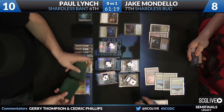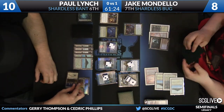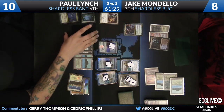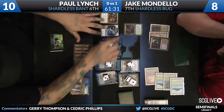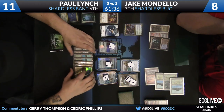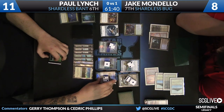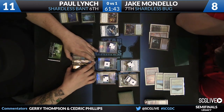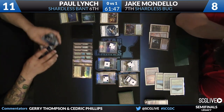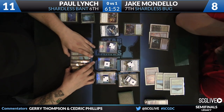I have a question — how did it get to be the point where Paul has an Ancestral on less counters than Jake? Those should be on 3 and 2. He just went to his upkeep, so we can fix that — those should be on 3 and 2, not 2 and 1, because Jake suspended his first. Are you sure about that, or did Jake miss a counter? You can't miss taking it down — it's mandatory for suspended cards, it's a mandatory trigger.